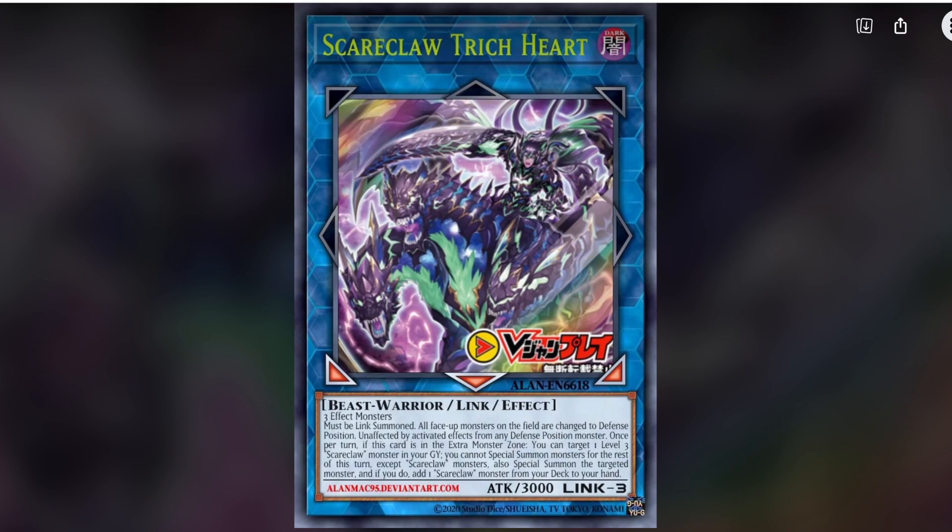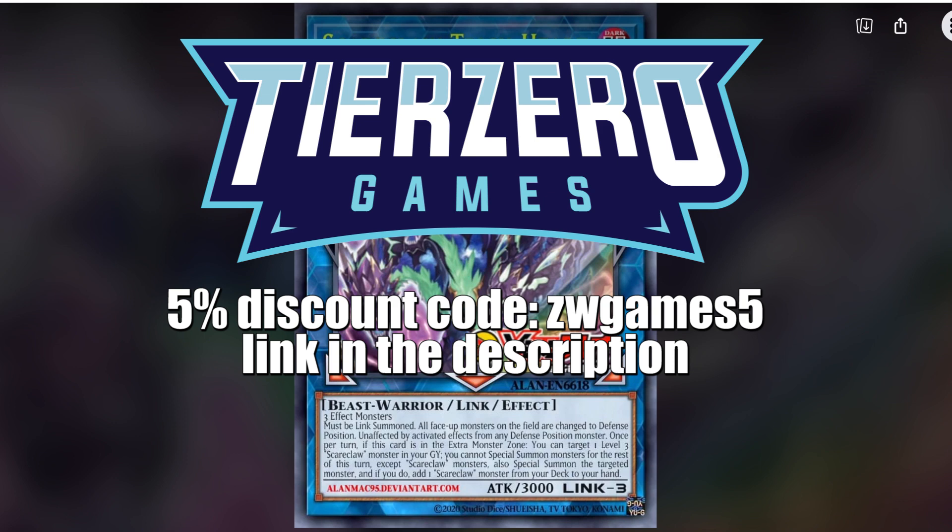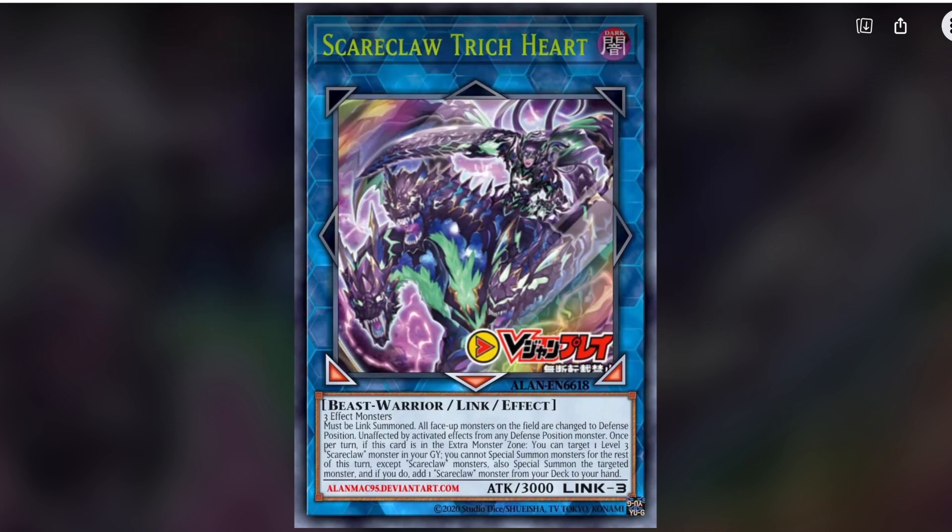Good morning YouTube, Dal here from Zephyr War Games. Today I have a brand new archetype to bring you that will be premiering in Dimension Force, which is due to hit the TCG in around May time. Straight away, look at that artwork — that looks awesome. It's a brand new archetype called Scareclaws. Before we get started, please make sure you smash that like button, hit that notification bell, and subscribe so you do not miss out on any upcoming news drops.